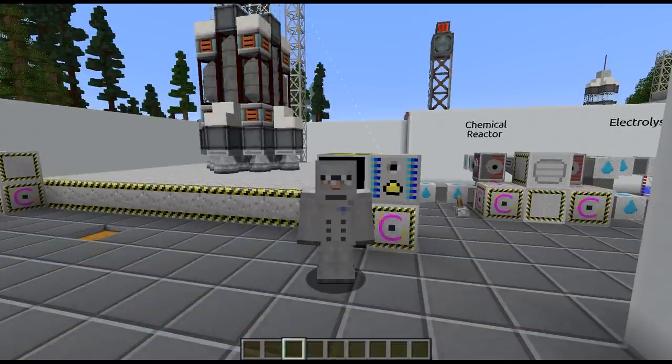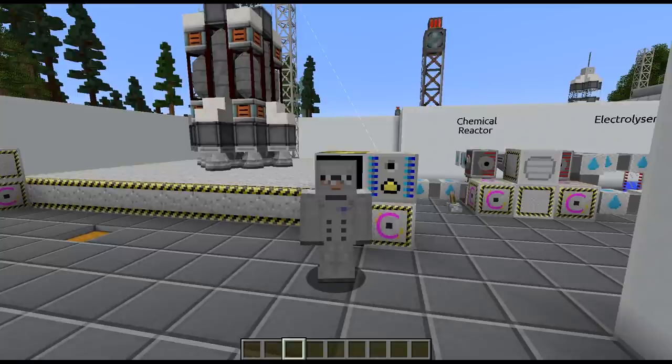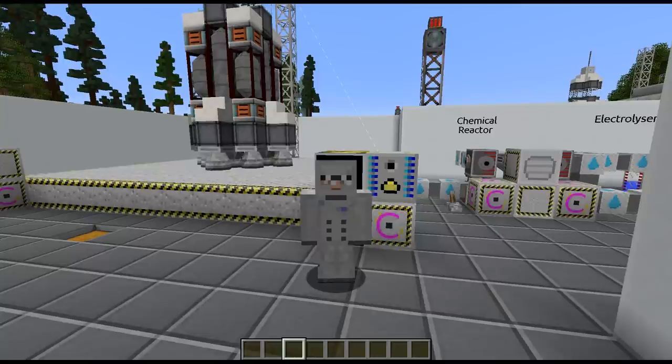Hello everybody, my name is Torgal and welcome back to part three of my Advanced Rocketry mod spotlight series. Today we're going to play with satellites — how to shoot them up into space, how to have them collect data for us, what to do with the data, and then how to build a mining rocket that will collect resources for us from asteroids.